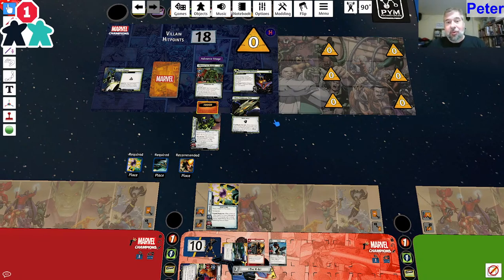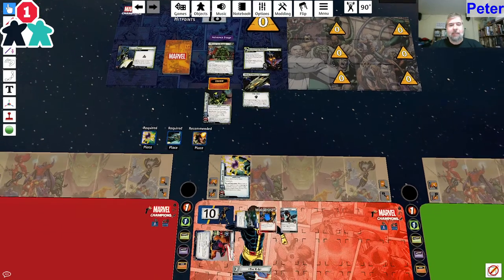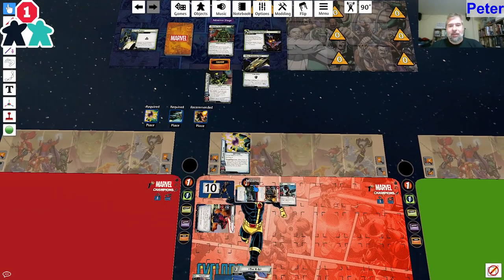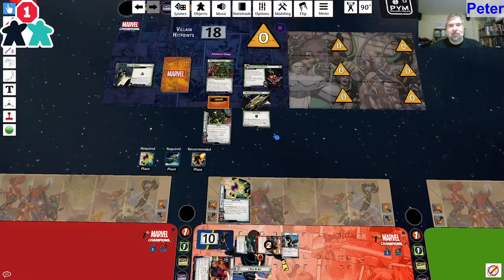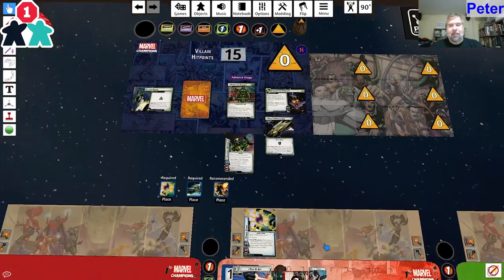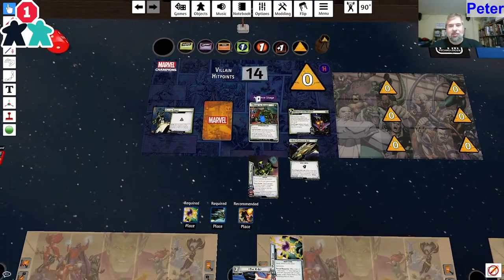I'm going to be drinking a lot of water - if you were in the stream the other day, you know I lost my voice completely by the end. I'm going to try to stay better hydrated today. I am going to attack with Wolverine. Wolverine's got three attack and piercing, so that seems good. Let's get rid of this tough - one, two, three damage. Then I'm going to use Forge to poke Ronan for one more damage. Why not poke the bear?